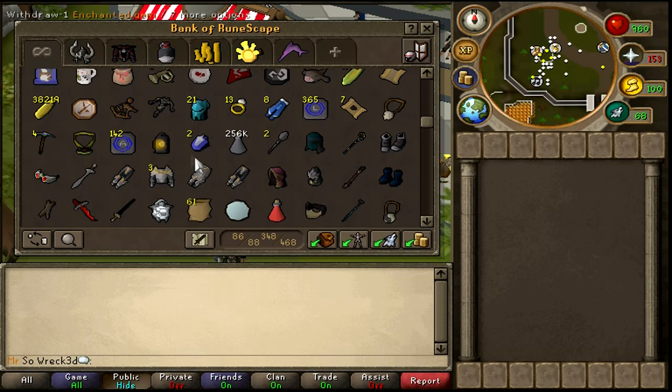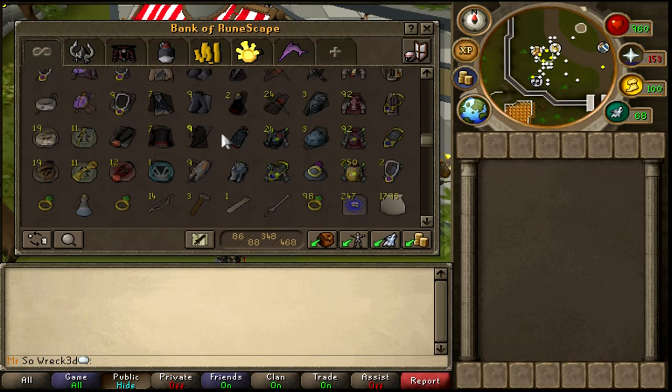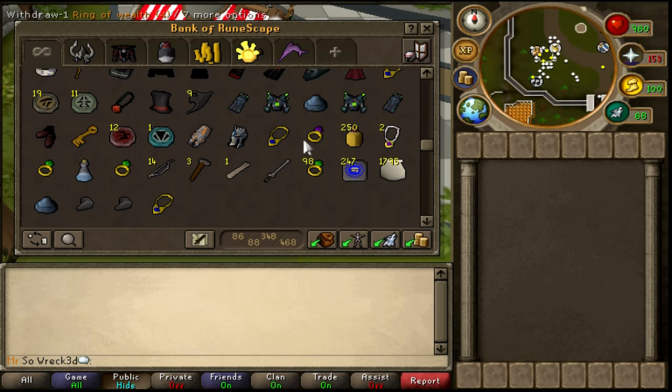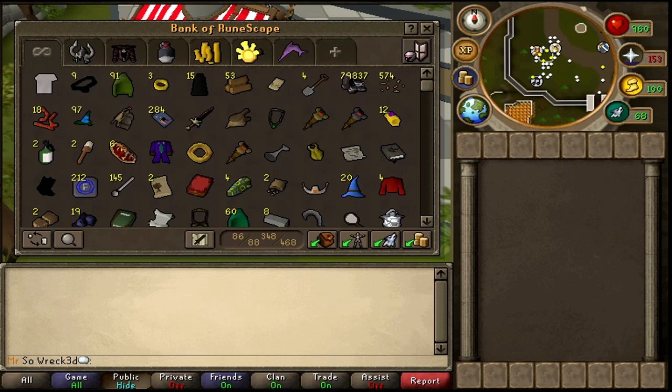This is some other random stuff I still need to clean out — a Star of the Ancient, effigies, a Zamorakian axe. I sold a lot of the stuff I PKed because it was taking up too much bank space. I also have a full slayer helmet because I slay. I gotta make a slayer tab — I just didn't get a chance to do it yet.